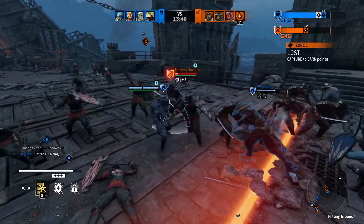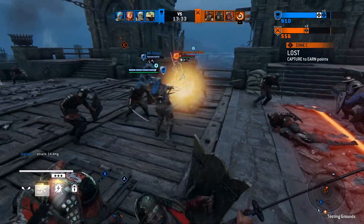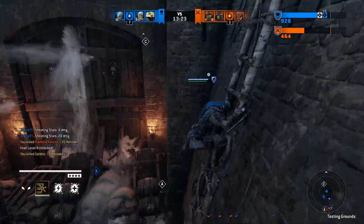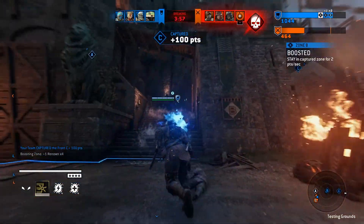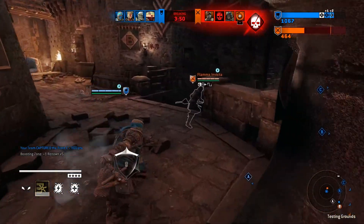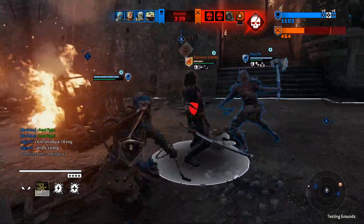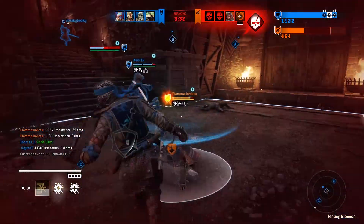Shinobi in anti-ganking situations actually isn't too bad with regards to his rolls. The thing with the roll is that it provides iframes from damaging attacks — your heavies, your lights, stuff like that. But we run into an issue: a thing called guard break exists. Your normal hero is guard break vulnerable during a heavy startup and during a dodge. Shinobi is guard break vulnerable during both his dodges — remember he's got a double dodge, so that's two — and also during his heavy startup.